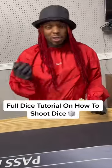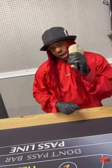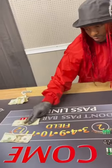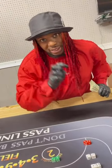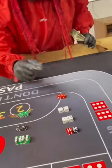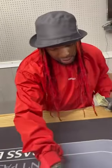Dice tutorial on how to shoot dice. This is the most important roll of the dice game: the come out roll. If you're the dice shooter, you're looking to throw 7 or 11 — that's 6-5, 6-8, 5-2, or 4-3. If you roll any one of these on the very first roll, that's an automatic win, no ifs, ands, or buts.